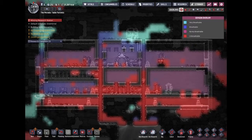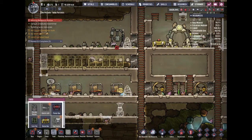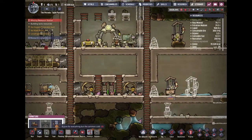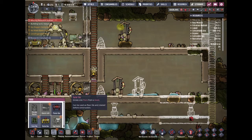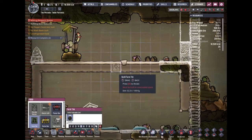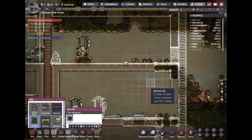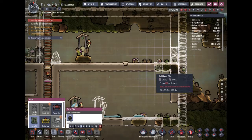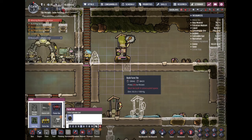Are our oxygen levels coming back? Not really, but it's stabilizing — so that's good to know. I could probably replace these stone tiles with farm tiles for more efficient spacing. Actually, what am I talking about — this is actually good; this would be a good placement.